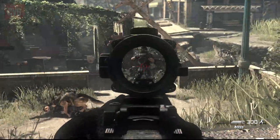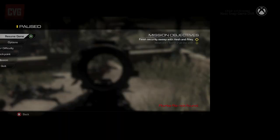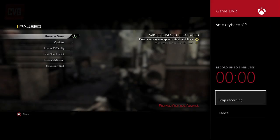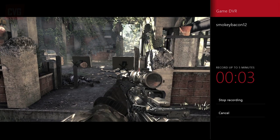You can snap to this while playing by saying, 'Xbox, snap game DVR.' If you then say 'start new clip,' a countdown timer will begin which allows you to see exactly how much time has progressed.